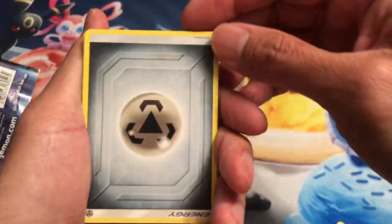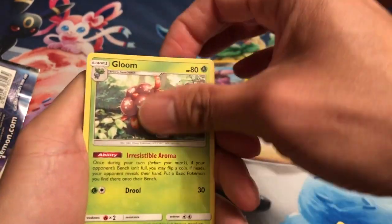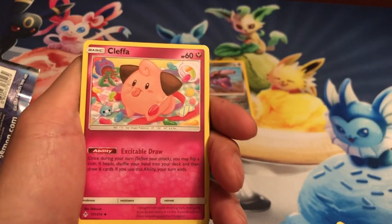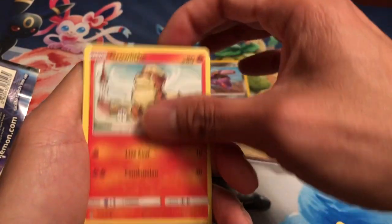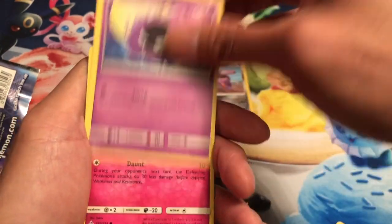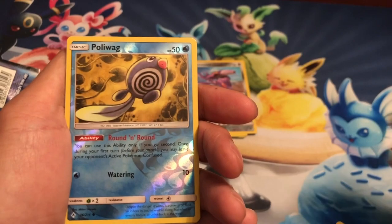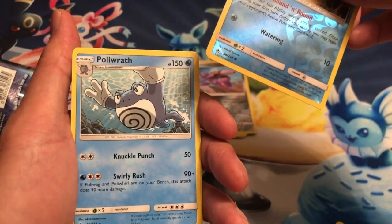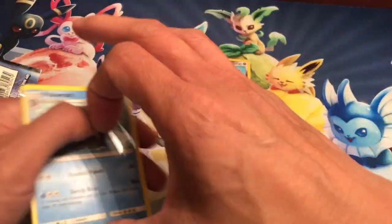Here's the code card. Starting off with Steel Energy, Gloom, Haunter, Klefki, Glameow, Growlithe, Gastly, Togepi, Pikachu, Poliwag reverse holo, and the last card is a Poliwrath.